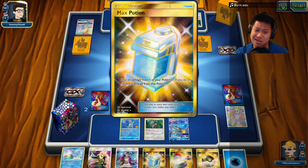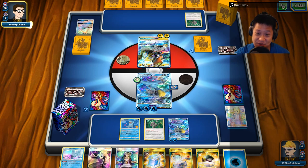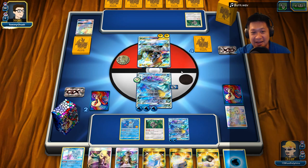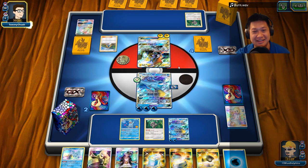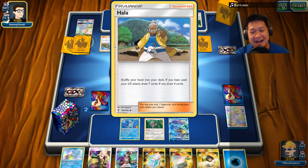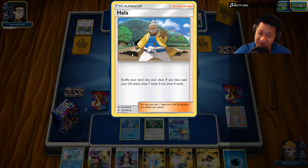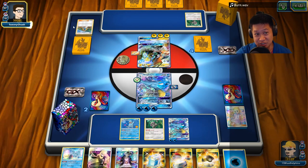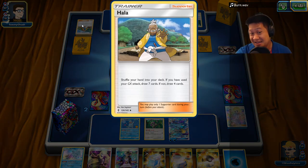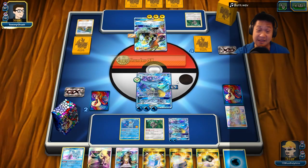We got another Max Potion — this is going to be good. We'll just send out four energies here and just hit it, and that should be game. Actually we don't even need to use Max Potion — just hit it, Donald. And Hala — you see how Hala's not popular. You got to play that GX really early, so it has to be that certain type of GX attack. If you pull a cheap GX, Hala's good for it. I got cheap GX — so I'm going to end the game.